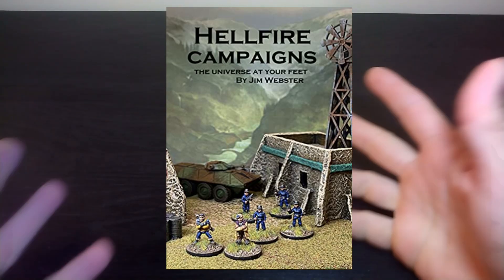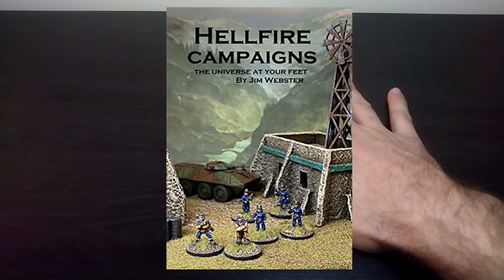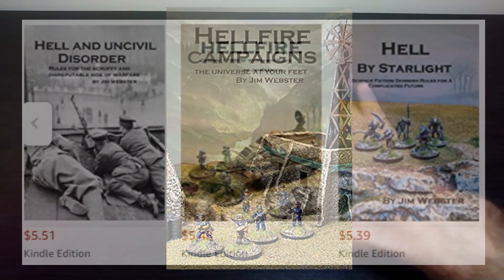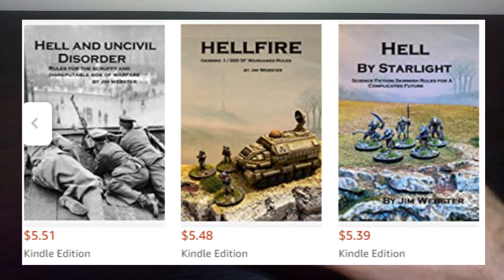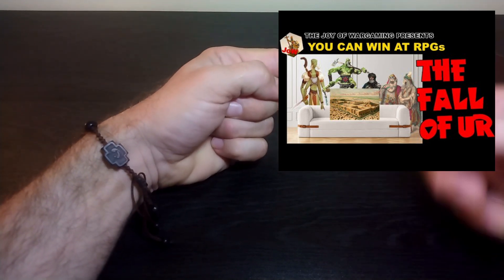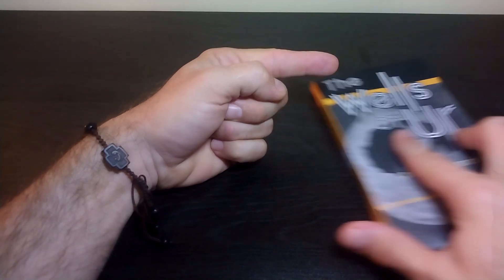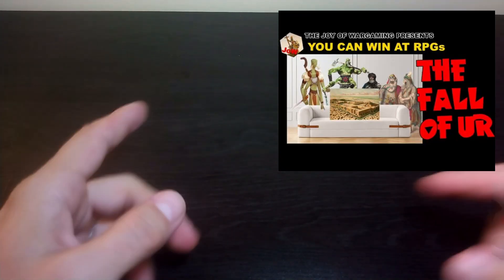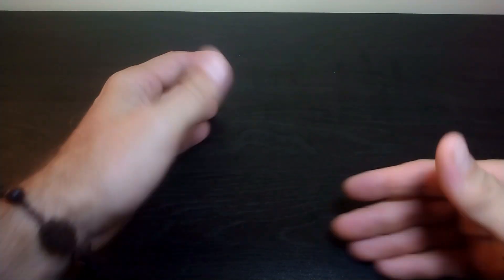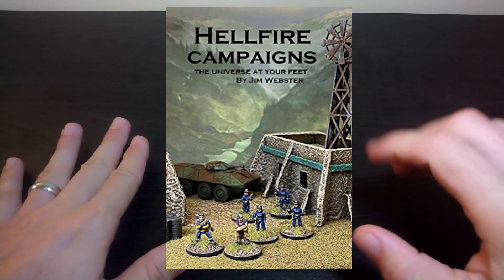Your second recommendation is for this right here — I have it as an electronic book so I don't have an actual paper copy. Hellfire Campaigns by Jim Webster. Jim Webster has a whole series of books around a low-end sci-fi war game. I want to talk to you about Hellfire Campaigns today, because if you remember the scenario we ran here on the channel — the Fall of Ur, a battle we did for a friend's Dungeons and Dragons campaign — a couple of people have asked me how we did that. The actual mechanics are a little bit rough, and the answer to that lies within Hellfire Campaigns.